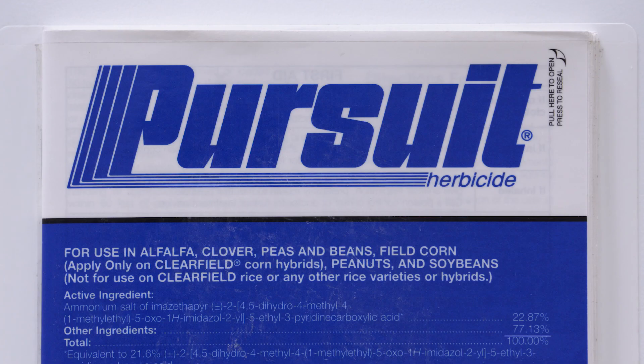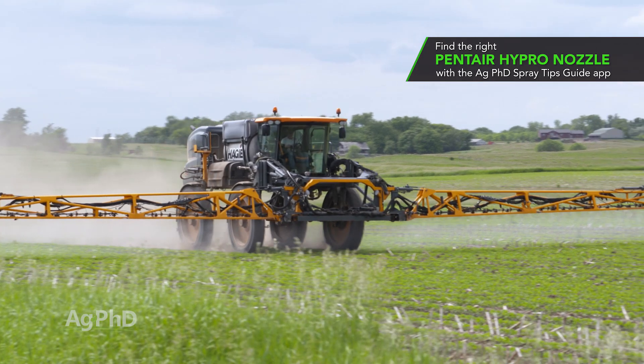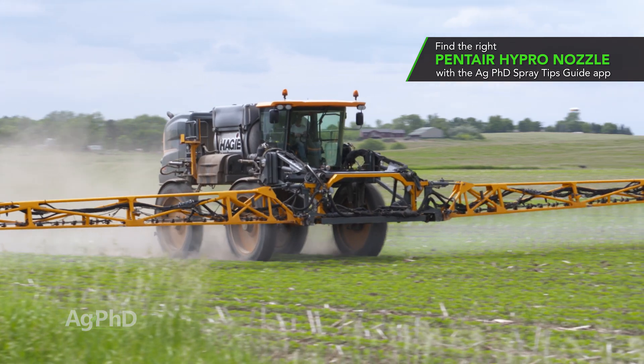The good news with Eastern Black Nightshade is we do have some products out there that will control it. For us on the farm with soybeans, Pursuit was the godsend. Pursuit is fantastic on it, especially if you put it in the soil — even at a half rate we have found Pursuit is excellent. Now Flexstar has some good activity, and I'd almost argue Flexstar is a better post-emerge product than Pursuit. I kind of like the Pursuit pre.